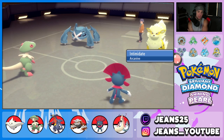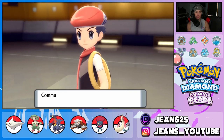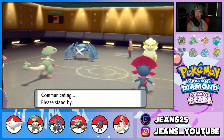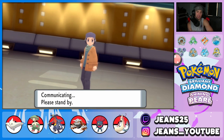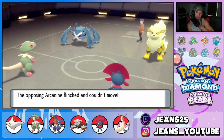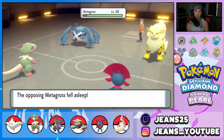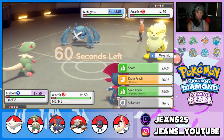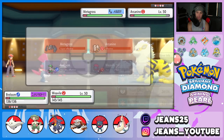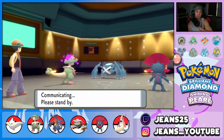Turn one: I Fake Out the Arcanine and Spore the Metagross — it's Clear Body so hopefully no Lum Berry. Arcanine flinches and Spore hits Metagross, putting it to sleep. Toxic Orb activates on Breloom. I think about setting up a Sub here with Poison Heal active. Breloom should outspeed Arcanine, so I go for Substitute.